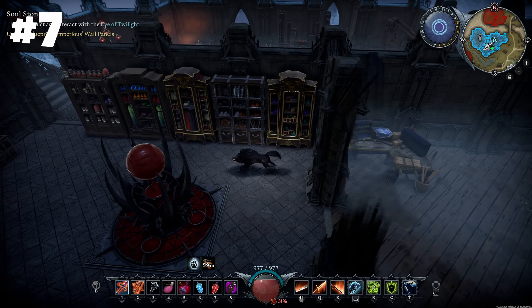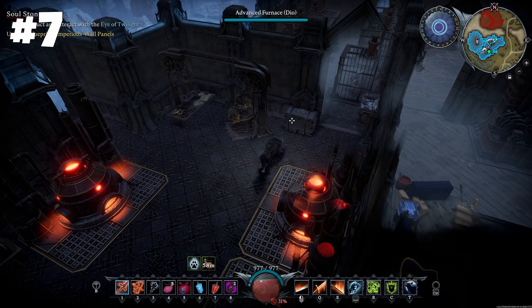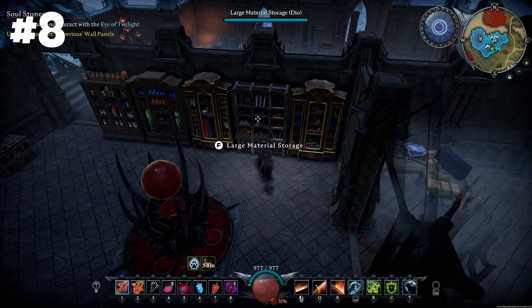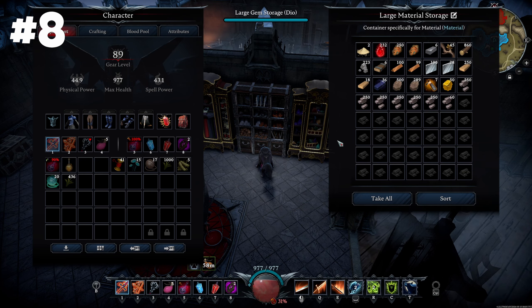A new era of storage has arrived with both small and large storage for literally everything — from scrolls to fish. Place these next to your stations or build a storage room for all resources at once. This feature shines even more with hotkeys that allow you to sort your inventory or quickly transfer everything by pressing the E key.